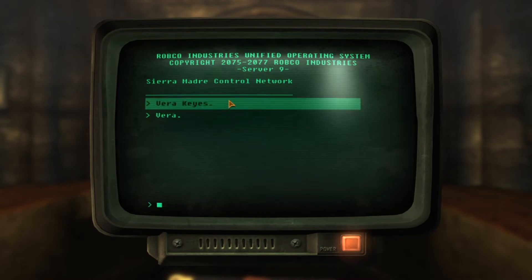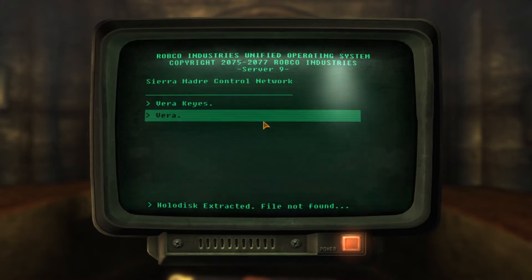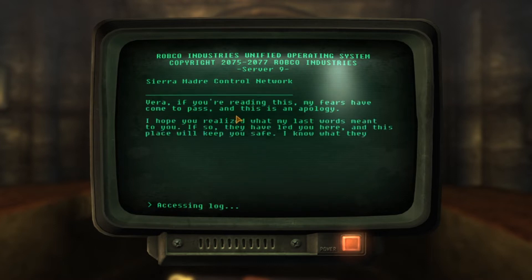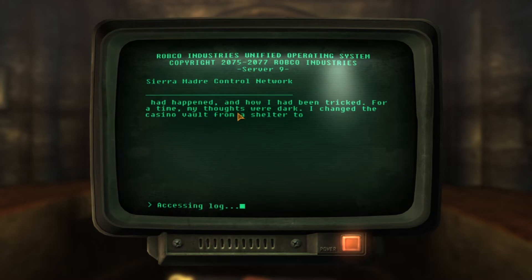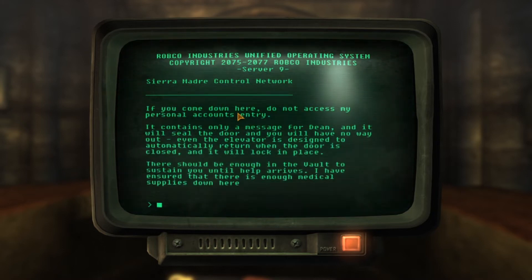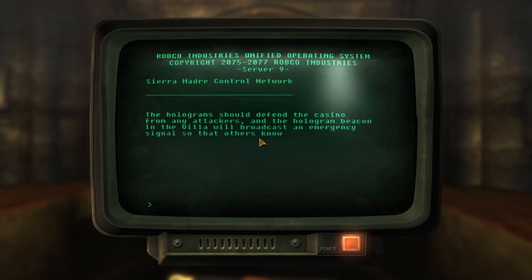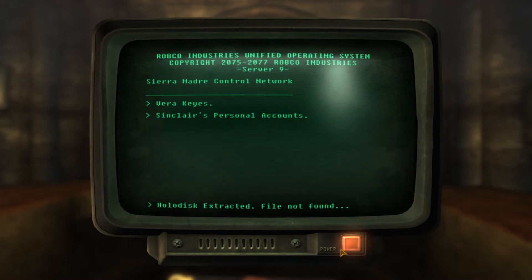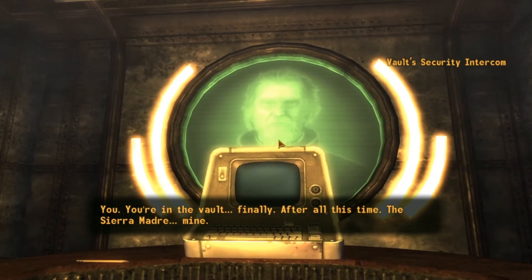So let's see — Vera keys, Vera to Vera. Okay. Do not access my personal accounts — it contains only a message for Dean and it will seal the door and you will have no way out. Okay right — so we don't want to access his personal accounts. There we are.